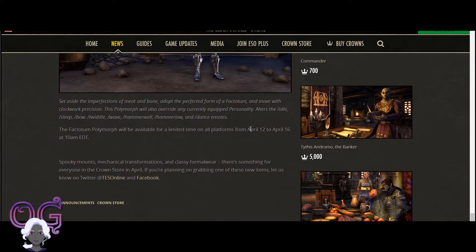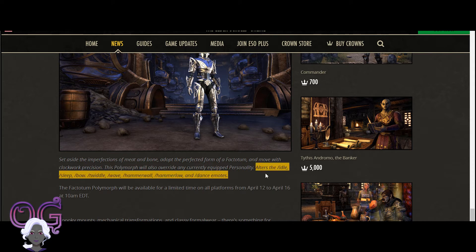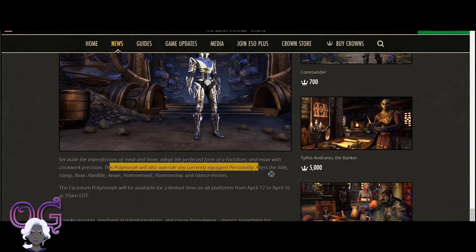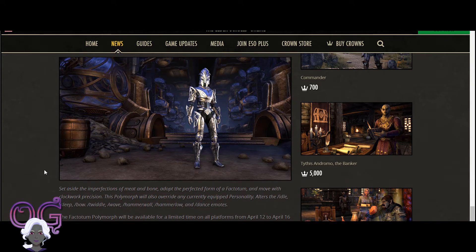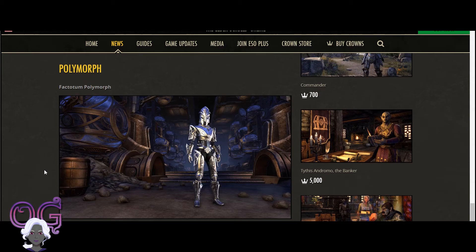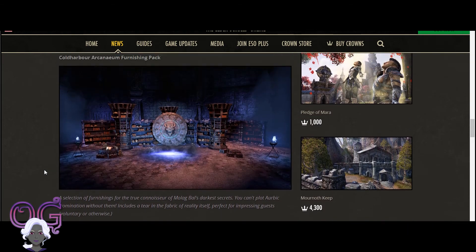This is going to be a limited time offer from April 12th to April 16th. It looks like it has some personality - emote-altering things. It overrides the currently equipped personality and alters the idle, sleep, bow, twiddle, wave, hammer wall, hammer low, and dance emotes. It looks like it's gonna be a lot of fun - I probably will get that one. So that's it for the upcoming April limited time and new offerings.